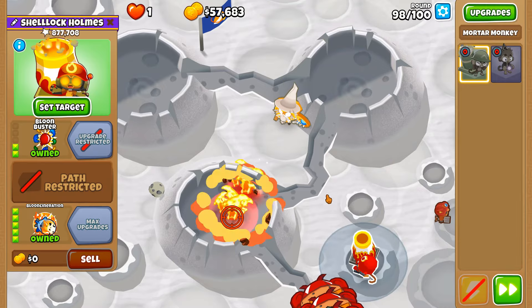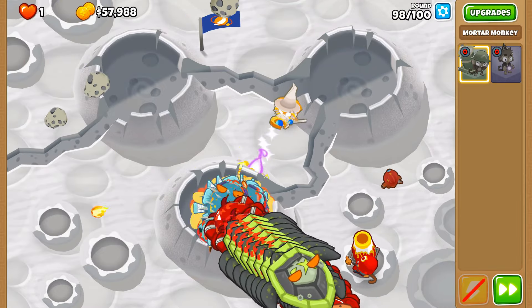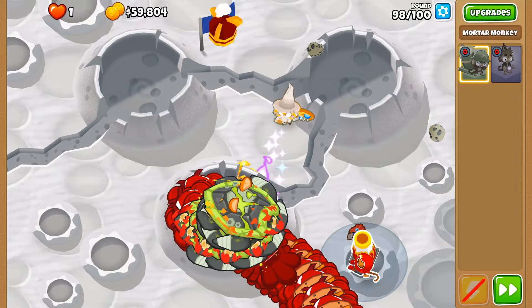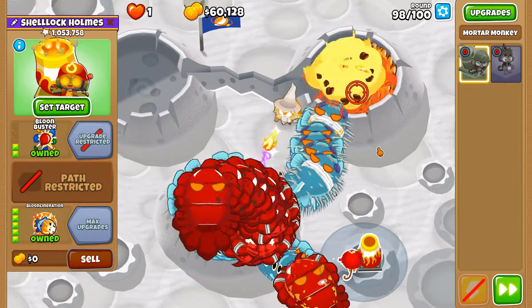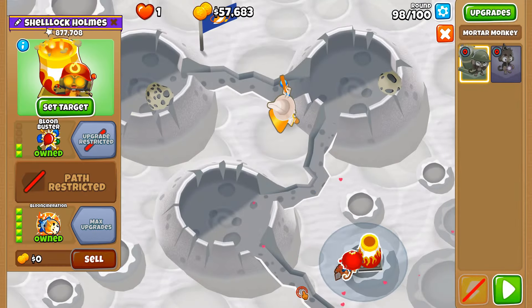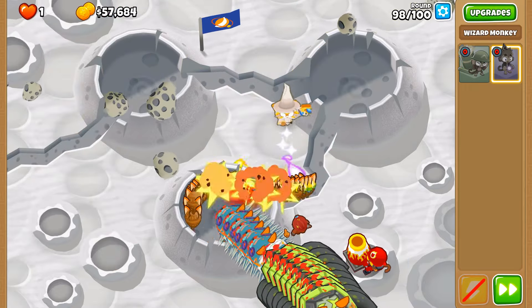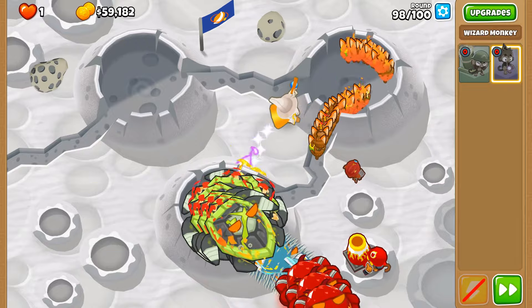The lack of de-fortifying — the target's too big to de-fortify. I may need to think of something else for this particular round. Perhaps if we just remove the fortified layer off of these fortified BFBs, can the Archmage handle the looming ceramics?